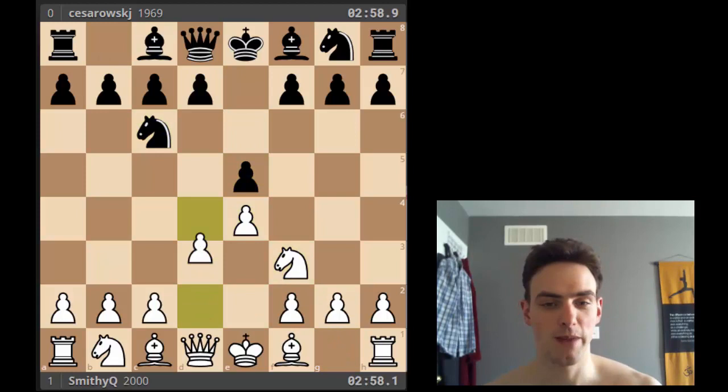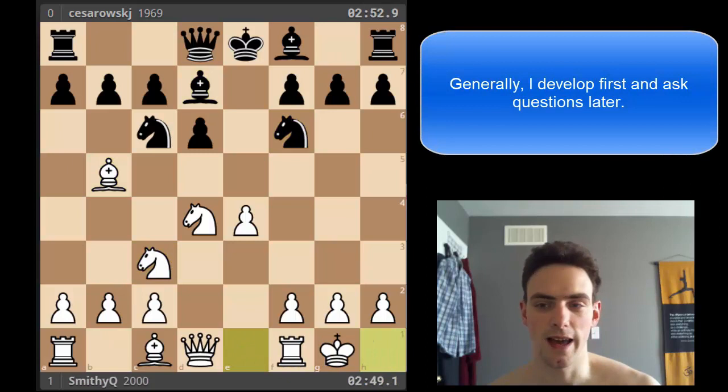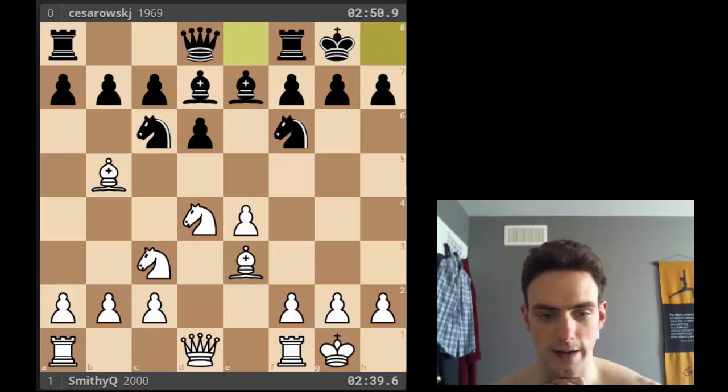I was white, played my normal Scotch, which is great. And then, as always, someone plays a funny move — d6 — which just gives white a really easy game. From here I'm able to do all my development: I bring my bishop out, I bring my knight out, I castle, finish development.